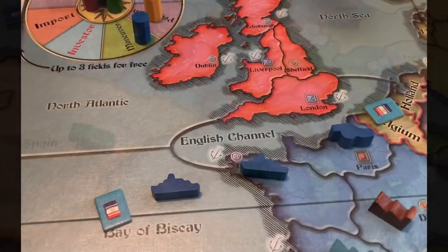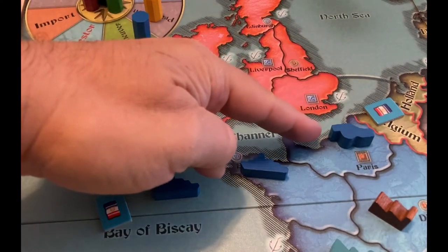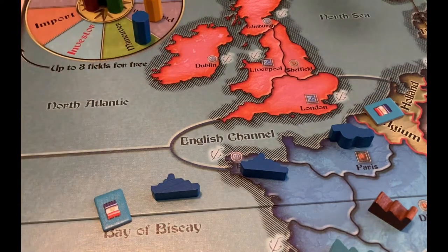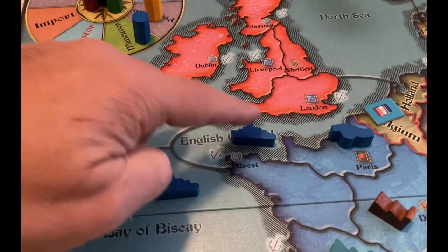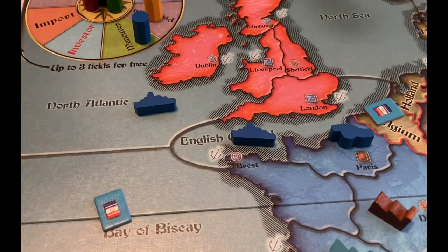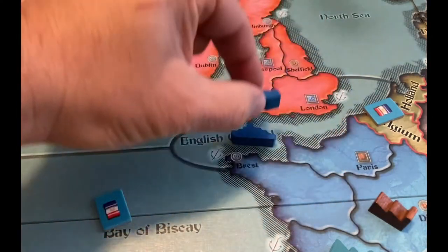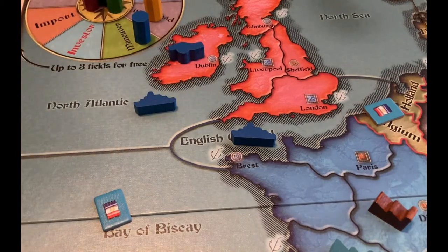Here's an example of how a convoy might work. As part of its maneuver action, France would like to get its army in Paris into Dublin. So first, it moves its fleet from Brest into the English Channel, and its other fleet in Bay of Biscay into the North Atlantic. Because neither of these fleets has already transported an army this turn, France can now move the army across those two fleets into Dublin.